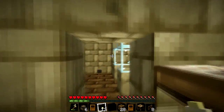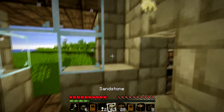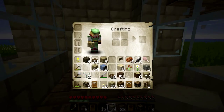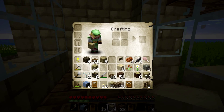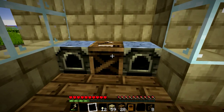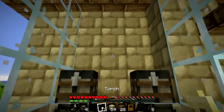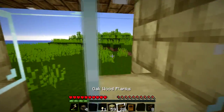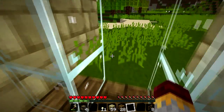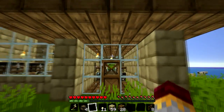Then we'll light the place up. This is the first room we're coming into here. That looks a bit better. We can put some furnaces, some chests - we'll have a furnace either side, chest in the middle, and then a couple of chests on top. We'll just put a torch - nice and simple. We don't need a lot at this point in the game. I don't have very much that I can put in. Close the door, and there we have it.